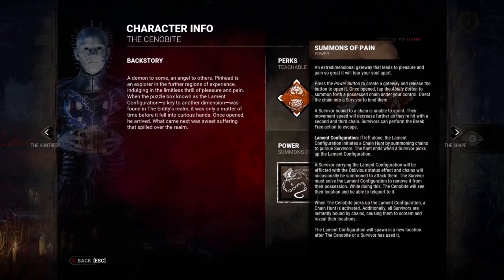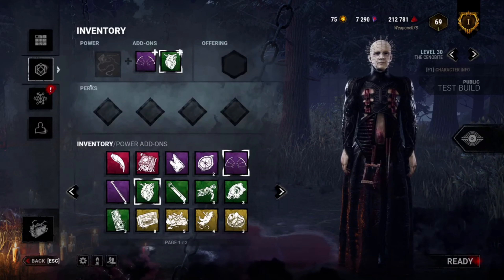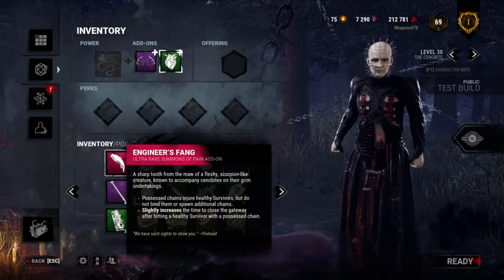A survivor carrying the lament configuration will be afflicted with the oblivious status effect, and chains will occasionally be summoned to attack them. The survivor must solve the lament configuration to remove it from their possession — while doing so, the cenobite will see their location and be able to teleport to it. When the cenobite picks up the lament configuration, a chain hunt is activated. Survivors scream and reveal their location. The lament configuration spawns at a new location after the cenobite or survivor has used it.